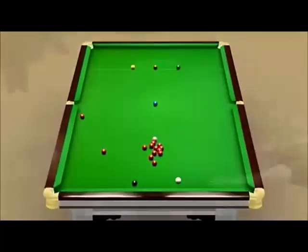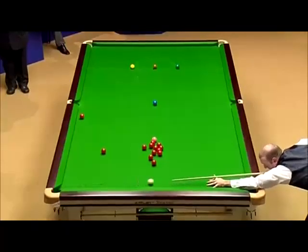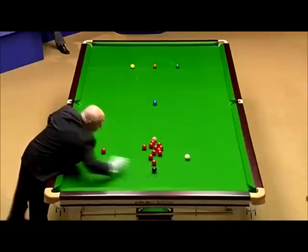Does it make any difference with the pot when you're playing it like that? Do you have to aim for the pocket or do you aim for one of the jaws? You've got to adjust because the white will throw it off line slightly. Now watch the white when it hits the cushion. Couldn't have played that any better, but it's such a tough shot to play.